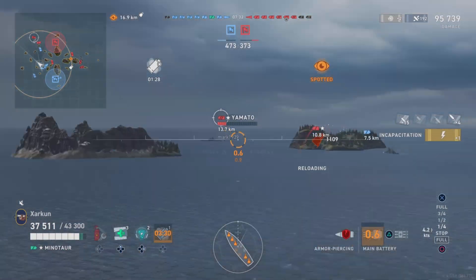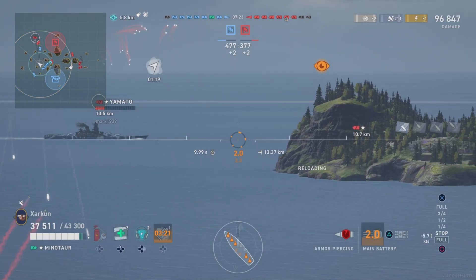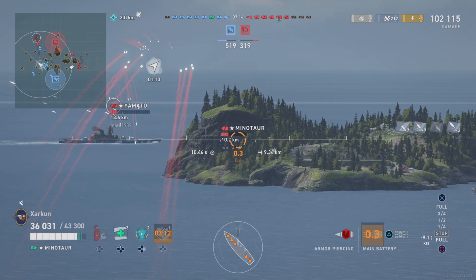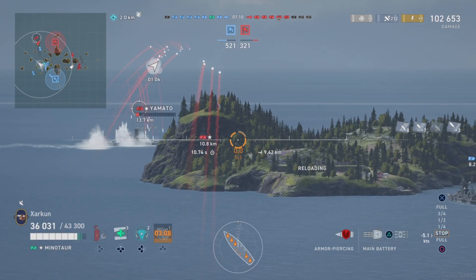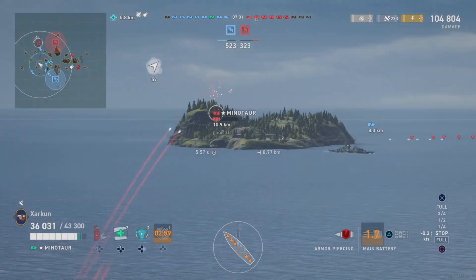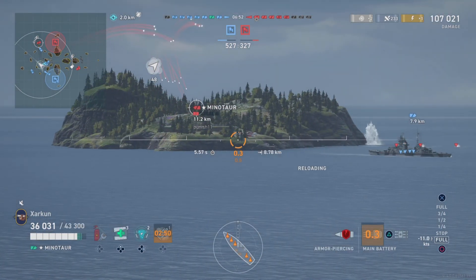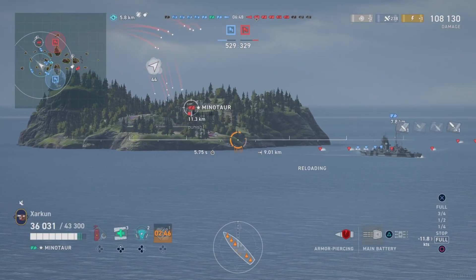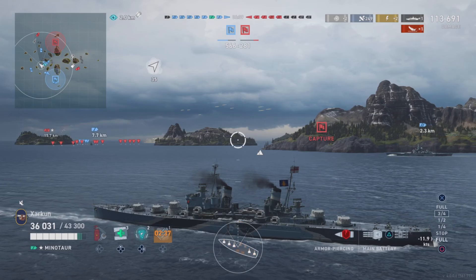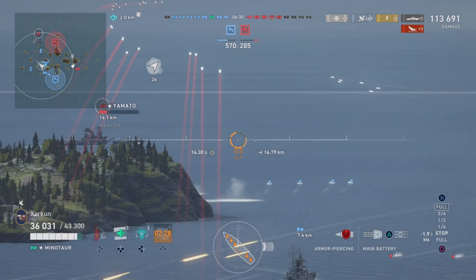Back to this enemy Minotaur, who is sitting stationary behind this island. If you are going to post up behind an island in your light cruiser and lob shells over the island at your enemies, the two things you want to pay attention to are: number one, are you spotted? Clearly this enemy Minotaur is spotted. The second question is: if I am spotted, can the enemy team shoot at me? For this Minotaur, the answer is also yes. I've been shooting at him for the better part of the last couple of minutes, chunking him for armor-piercing damage, and he really hasn't been maneuvering much. He gets struck in the citadel and promptly goes down — a bit of a teaching moment.